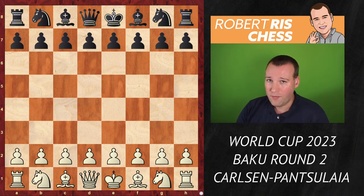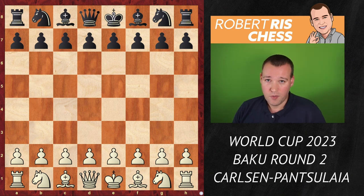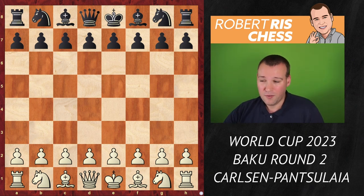We are going to have a look at his white game against the same player. Magnus is, of course, the huge favorite, and Pansulaya needs to play for a win. Let's see what happens — it's going to be a lot of fun.